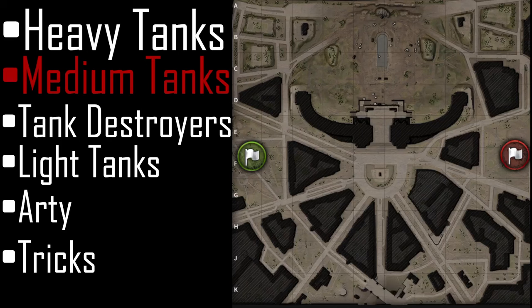Now, what about medium tanks? Medium tanks will mainly be found in a couple of areas. There are two types of medium tanks — let's start with armored medium tanks, the tanks that have armor.